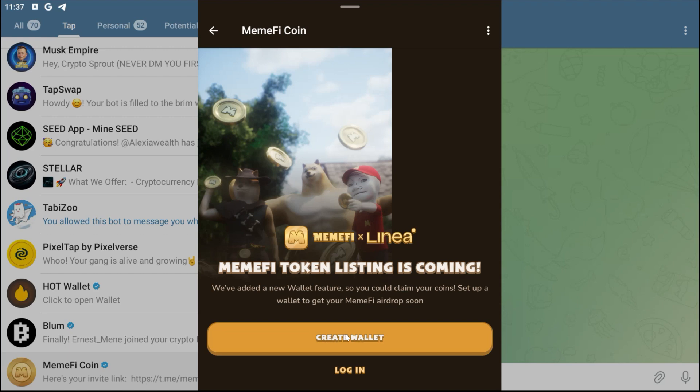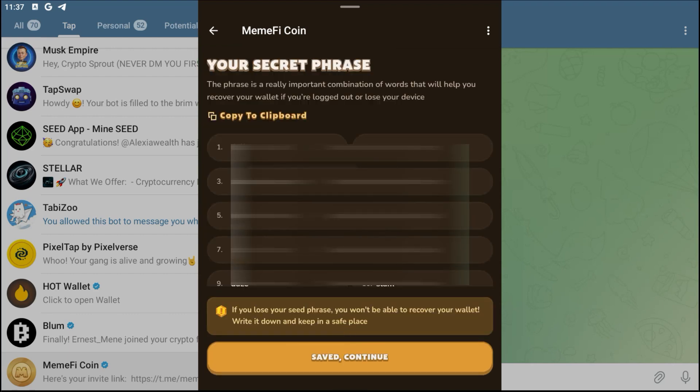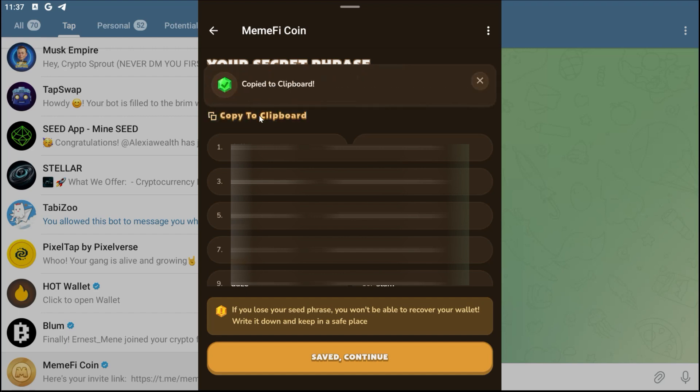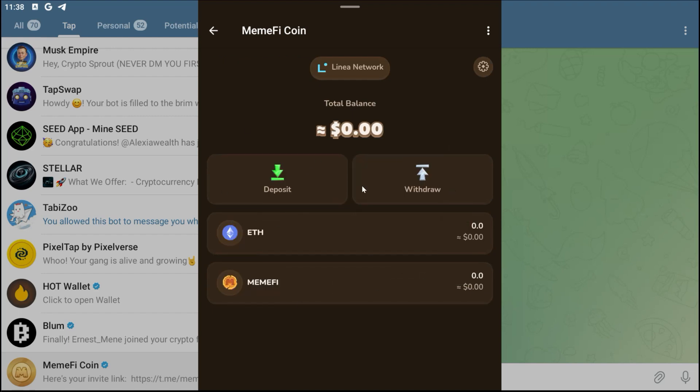If you lose access to your seed phrase, there's no way you are going to be able to get it back, so make sure you keep it. Here is my seed phrase — I'm going to click on Save, copy it, and then click Save and Continue. As it says right here: if you lose your seed phrase you won't be able to recover your wallet, so write it down and keep it safe.